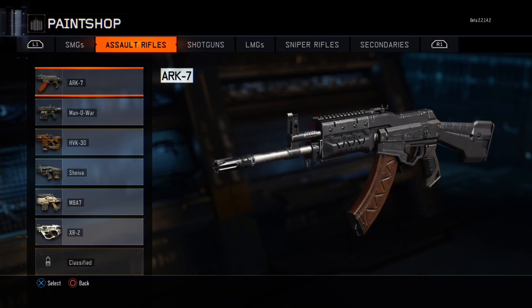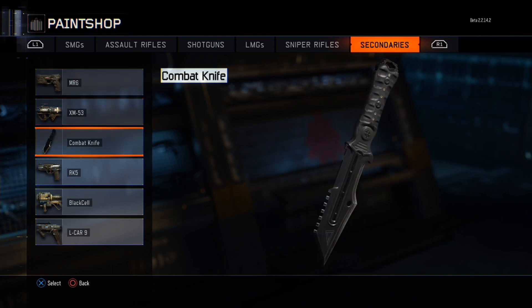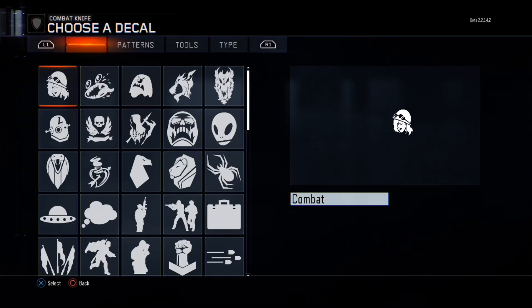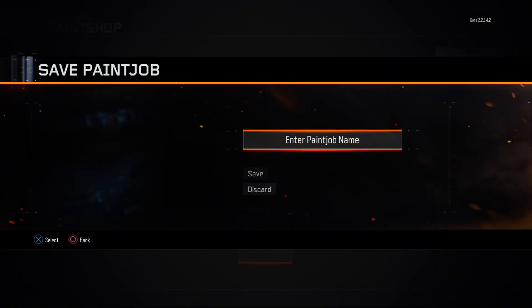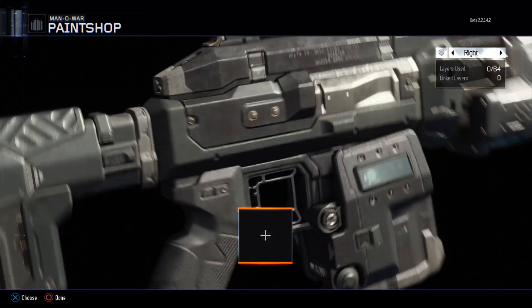The Paint Shop allows you to customise your weapon on three different sides. It's like making an emblem but basically on your gun. It's really easy to use and looks really good in the end. Pretty much use anything, and you have a limit of 64 layers of emblems per side. So I'm going to personalise this gun and show you guys what you can make with the editor.